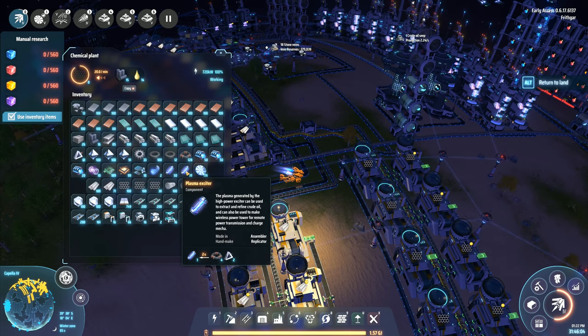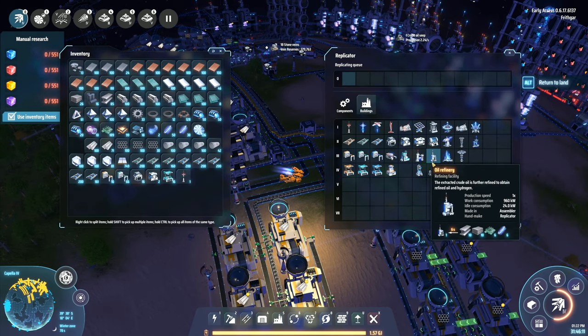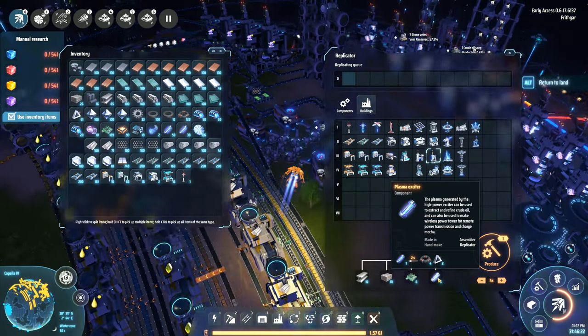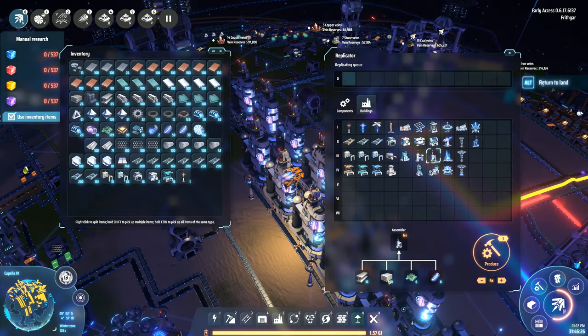I've got these. It's actually just the stone then. I've got plasma exciters already — plasma exciters. It's the plasma exciters that I need in order to build the oil refineries. I've got like 80 of them. I want to build another 20 oil refineries, so I need 120 of them actually. So I do need to get a few more.